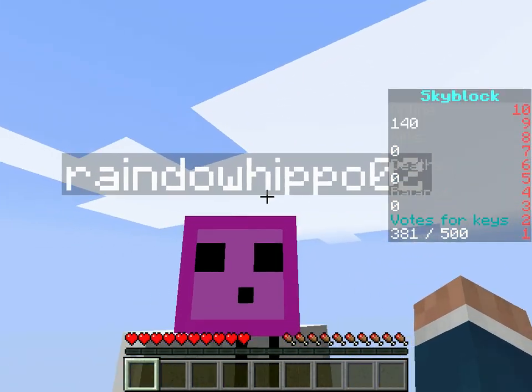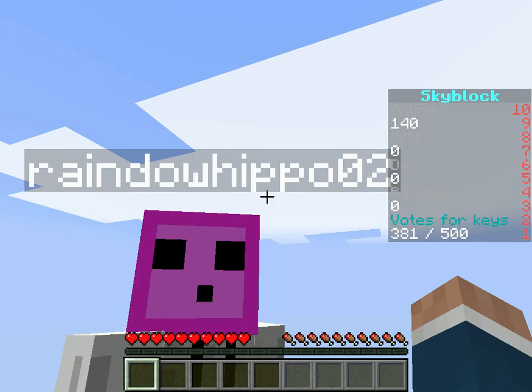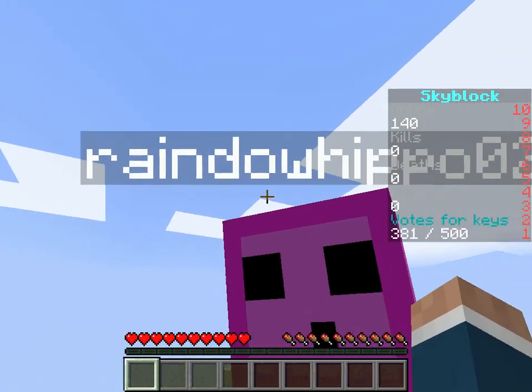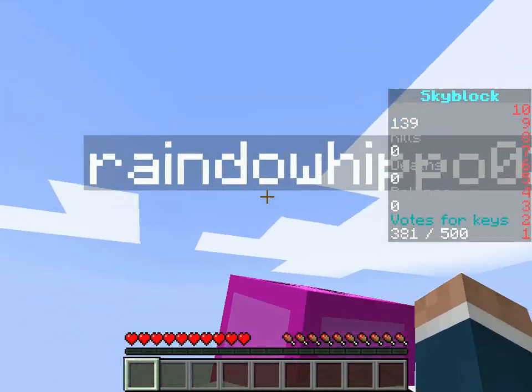Rainbow. Not John. Rainbow. In-game, you can also see that my name is Rainbow Hippo too, and yes, I do know that I spelled my name wrong.